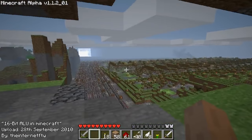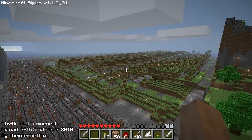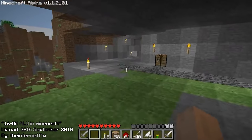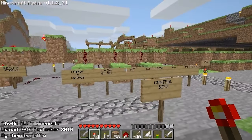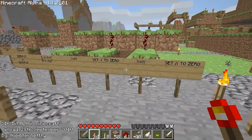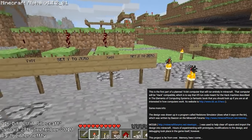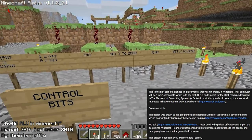It wasn't until two months later when the first real pioneer of Redstone computing, the Internet for the Win, would upload this viral video of a 16-bit arithmetic logic unit he built, which is just nerd talk for a calculator inside of a CPU. What's special about this is that it was actually designed to be a part of a full working computer, and this won't be the last time we hear from this guy.